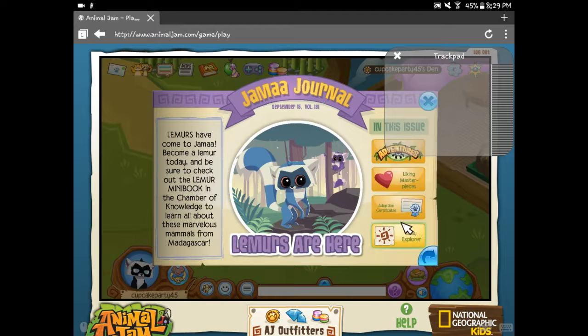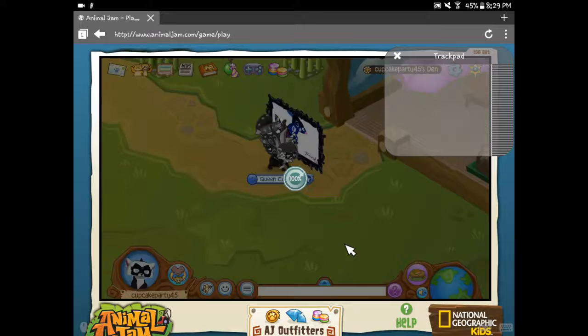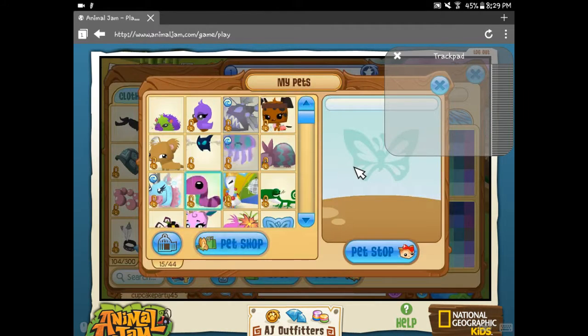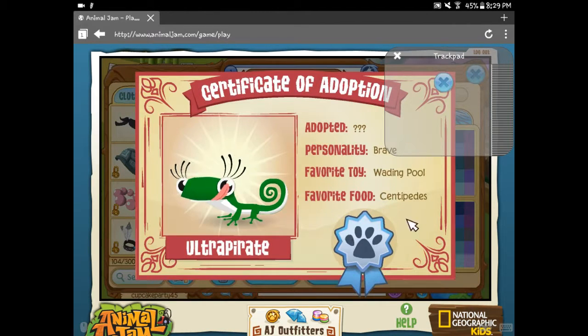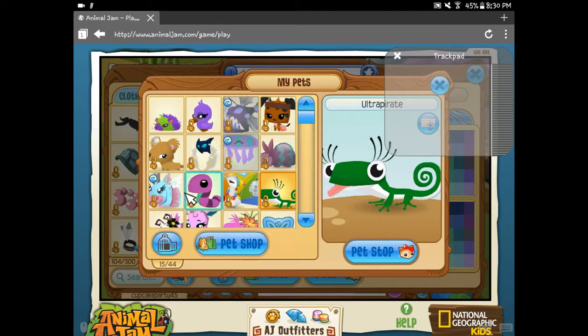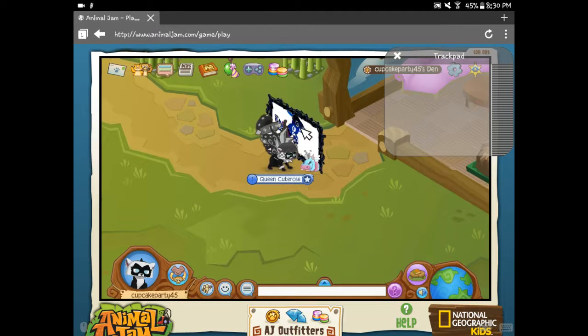Let's check the news. Adoption certificates — right here. Let's check that out. So, pets. I see a little button right there. This is something that I traded. Favorite food is centipedes — ew. Favorite toy is the wading pool. Personality is brave. And we have no clue when it was adopted. Let's just get my nice hippo with me, Miss Skye.